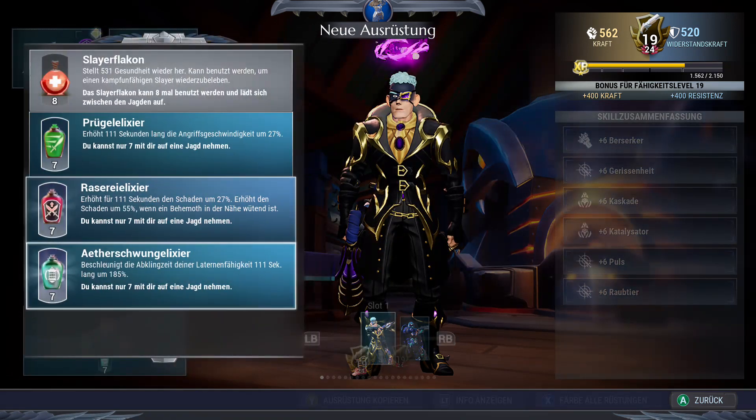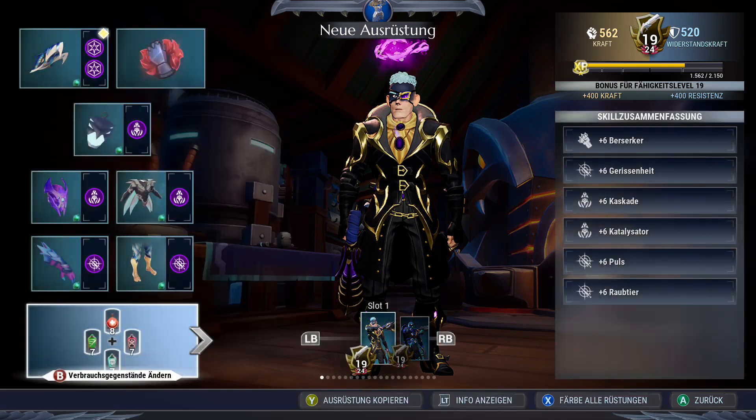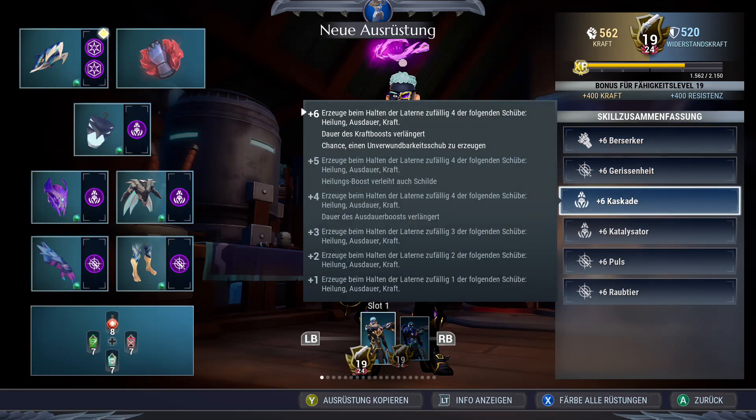Our potions are the standard potions: Bliss, Frenzy, Ether Drive. Because we want to spam our lantern as often as possible, we take full advantage of the red buffs from Cascade and the green buffs for healing and safety, as well as the violet buffs for being invincible for a short amount of time.